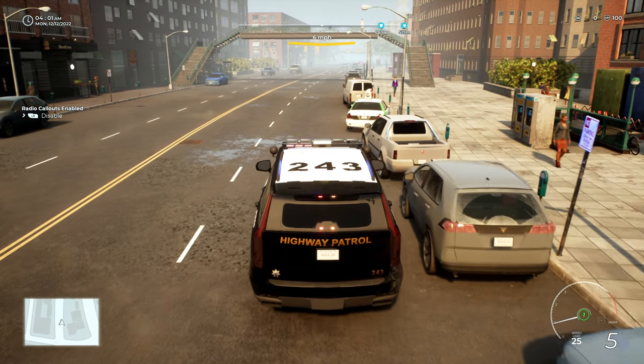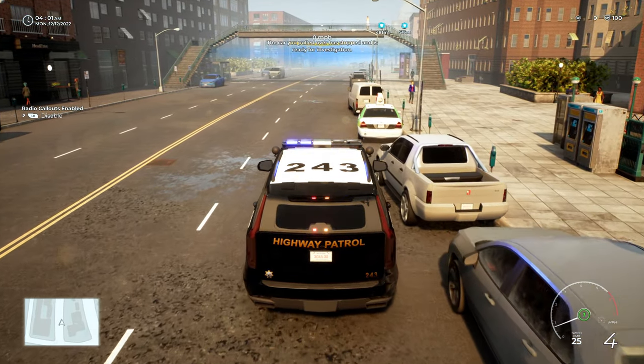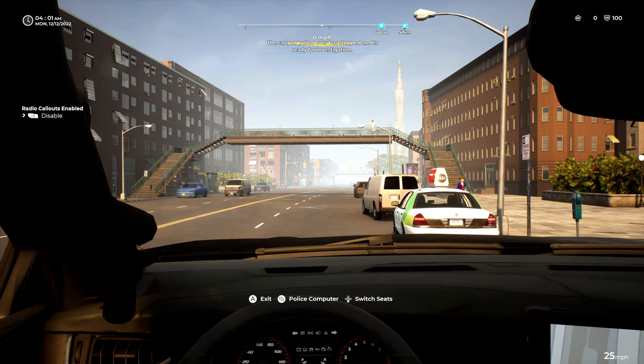There is no chance I'm getting in that gap. 119, I'm going to be on a 10-11 — it's going to be with a taxi cab. License: 0, Romeo, Kilo, Papa, 5, 1. Occupied 1 time, no 32s.